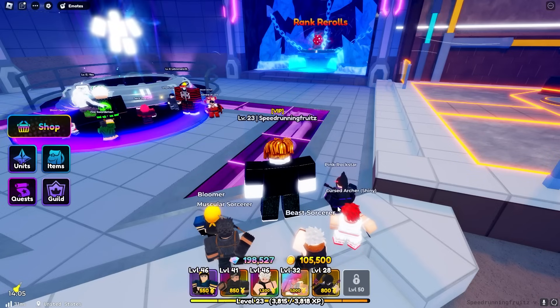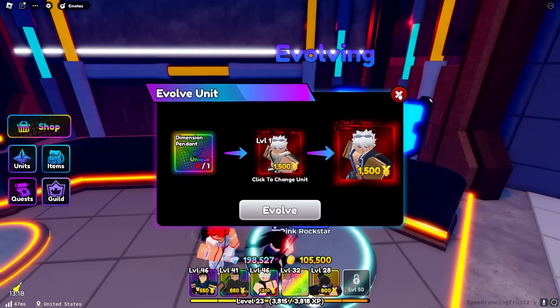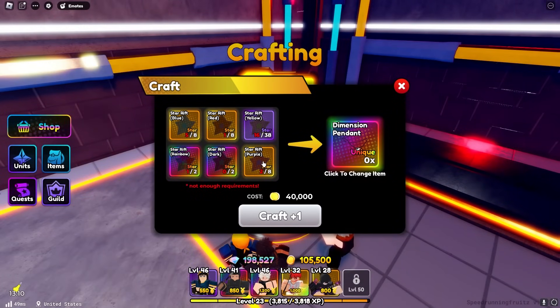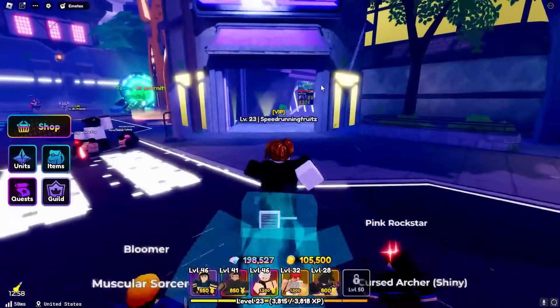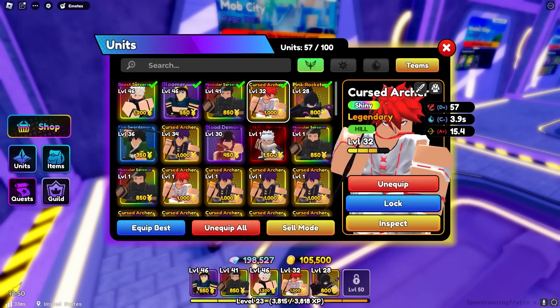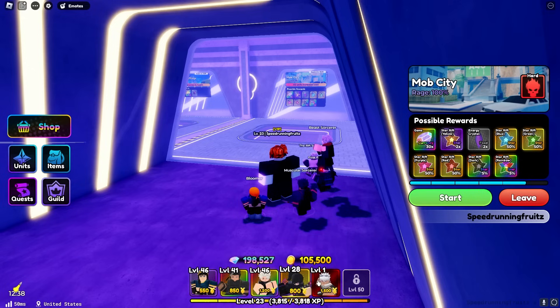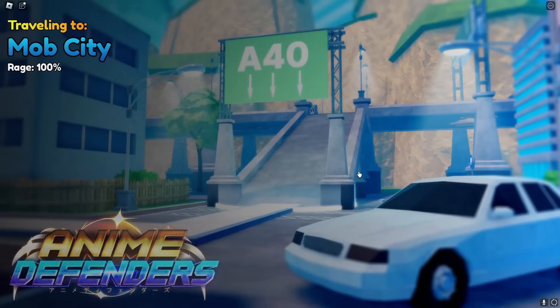We have 198,000 gems - basically got so much gems for no reason, grinded so so much for literally zero reason. But I want to evolve this guy - we need the dimension pendant. We need some star rainbows and dark rifts - I can always just buy those with the insane amount of gems I have. I'm going to keep completing challenges until we get everything we need. I'm actually so shocked I got this already - he's a hybrid, so I'm going to say bye-bye to my cursed archer and equip him. I'll do a full showcase at the end of the video.